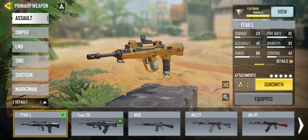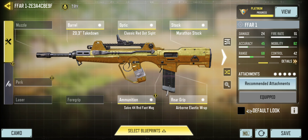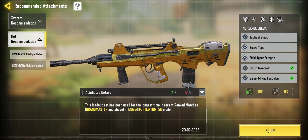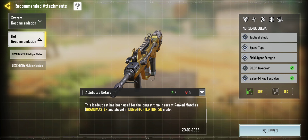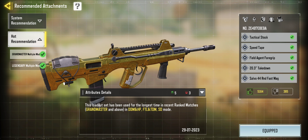Let's go to loadouts. We'll start right here with this one. It is gold now. This is the loadout that I had for this gun. This is the FFAR1. There are a couple different options — you can go to the recommendation, and this is what is recommended for this.